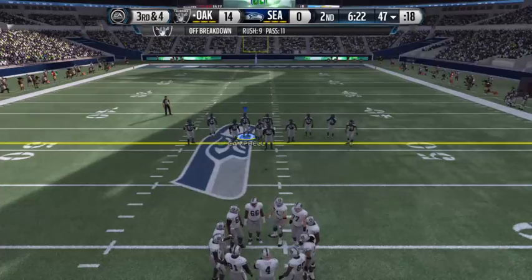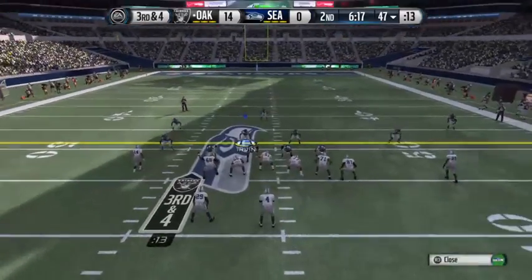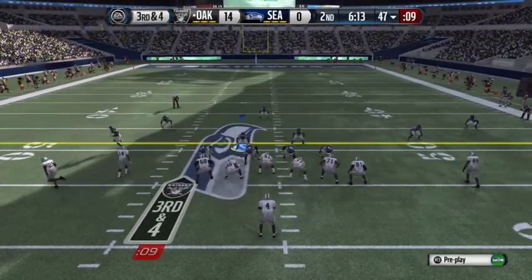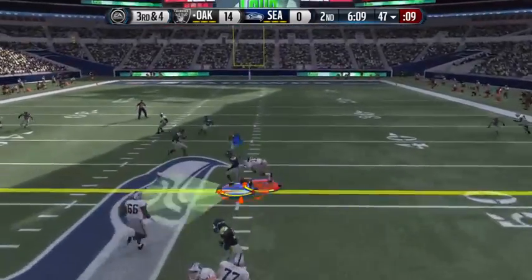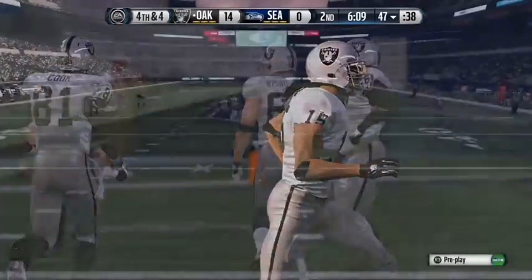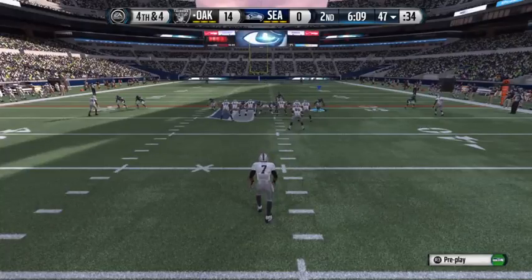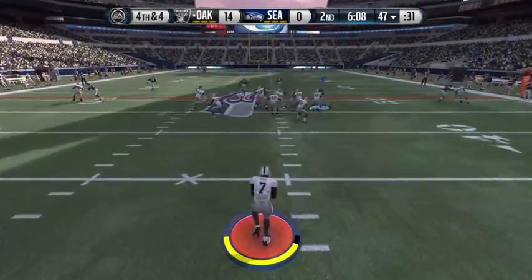Now looking at third down. Offense lines up. He's going to take it from the gun — and incomplete pass as he threw it short. That is so tough to do when you think about it. We've got world-class sprinters running down the field, and you're able to stay close to them and reach out with one hand and knock it down. Great play.